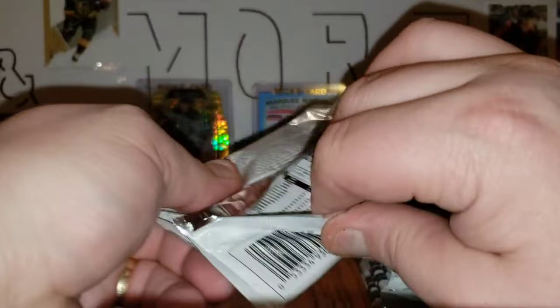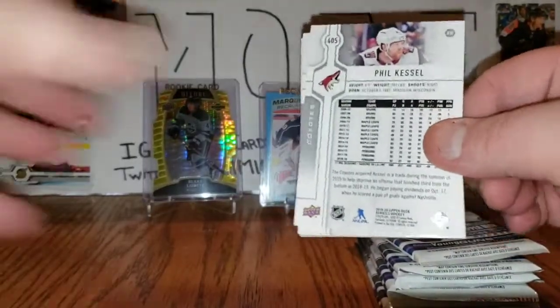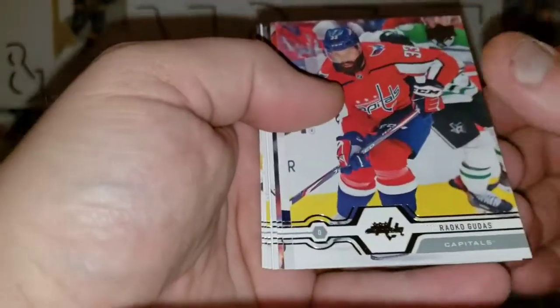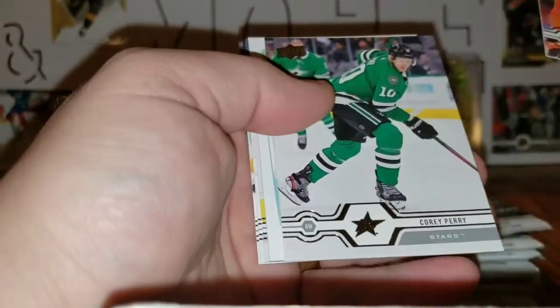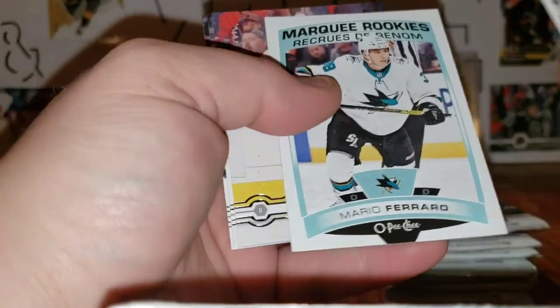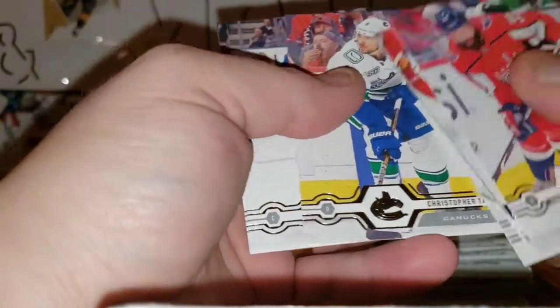I definitely recommend the retail this year — it's worth the price if you can get it for a good deal like I did. Radko Gudas, JT Miller, Adam Larsson, Corey Perry, and a Mario Ferraro OPC Marquee Rookie Update. Christopher Tanev, John Tavares, Phil Kessel.